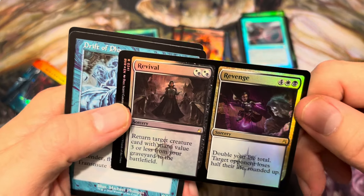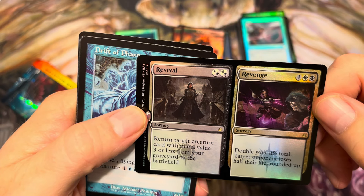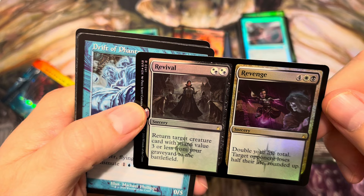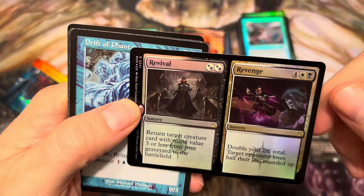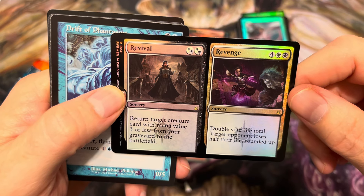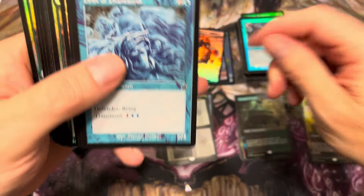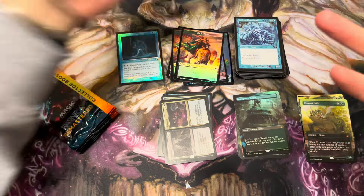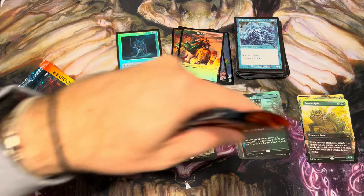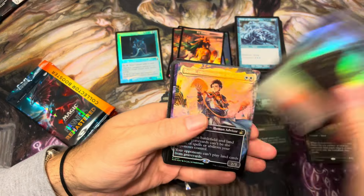We've opened Revival and Revenge. Revival seems great — return target creature with mana value three or less from the graveyard to the battlefield for two. I love that. Revenge — double your life total, target opponent loses half their life rounded up, for six. This card is awesome! Double your life total, target opponent loses half their life rounded up, for six — what a painful spell. You're playing black-white life gain, you're at 50 in commander and go to 100, and your opponent goes from 40 to 20. A real kick in the face — makes Exsanguinate a lot easier to win with.